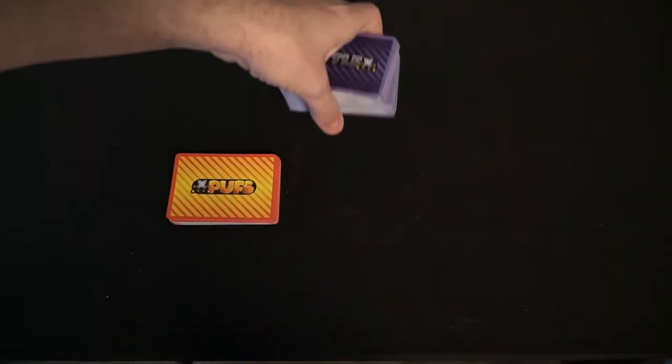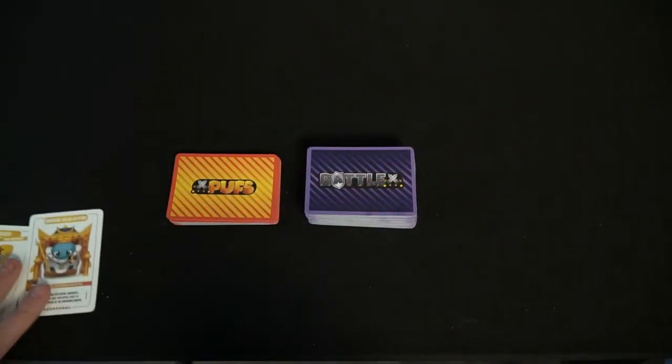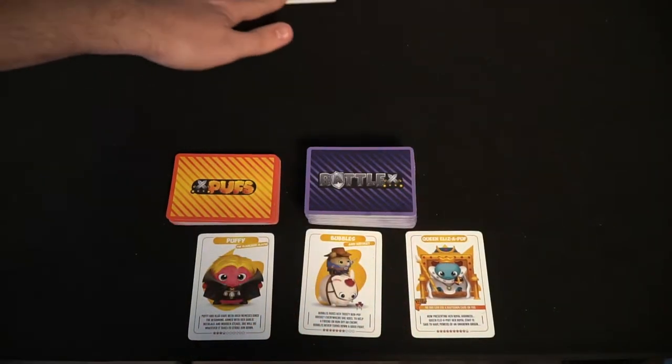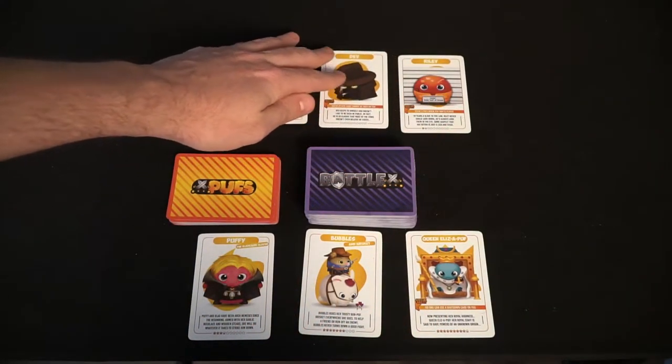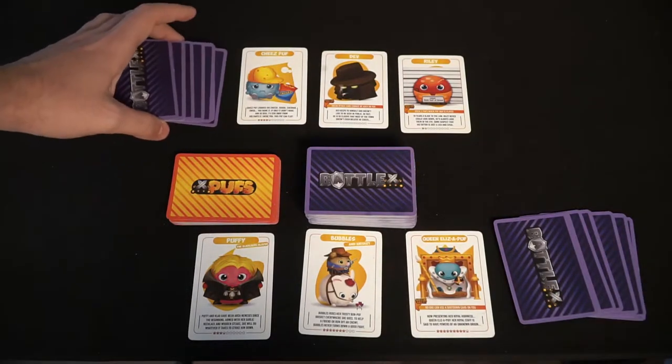Setting up Battle Puffs is very easy. First, shuffle the Puff deck and the Battle Deck. Place them within reach of all players, then deal out three Puffs to each player. Reveal those Puffs and place them in front of each player, and check their effects, because you'll be drawing seven Battle Cards. If a Puff says you draw more, you will draw more into your hand. Otherwise it will be those seven, placed face down in front of you, forming your hand.